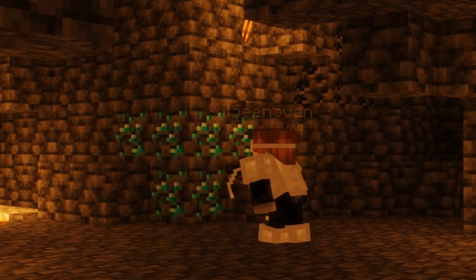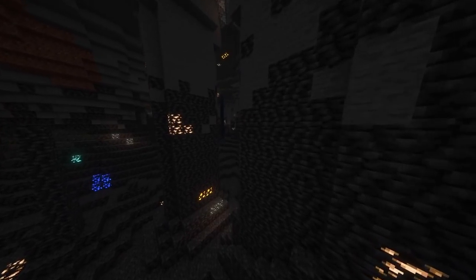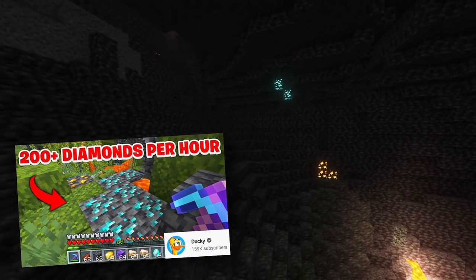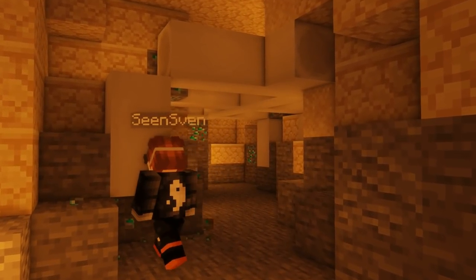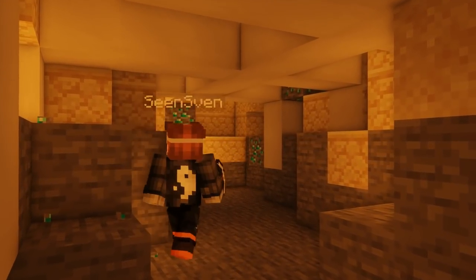In the new 1.18 update, finding diamonds is not very hard. Even though you have to go deeper now, giant caves expose multiple diamond veins at once, and there are many tactics for finding up to 200 diamonds per hour. Fossils are now generated along with diamonds instead of coal, so although fossils are incredibly rare, you can get even more diamonds that way.